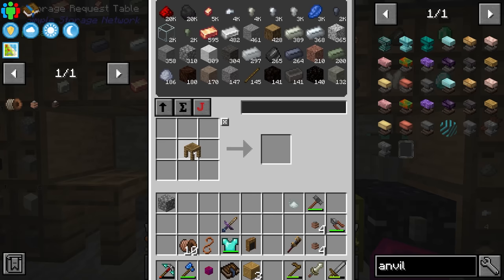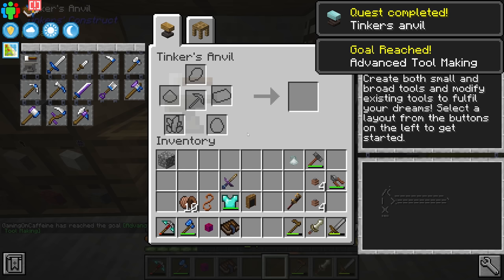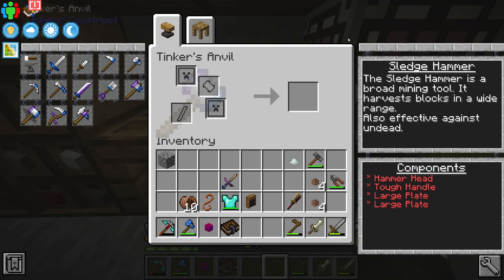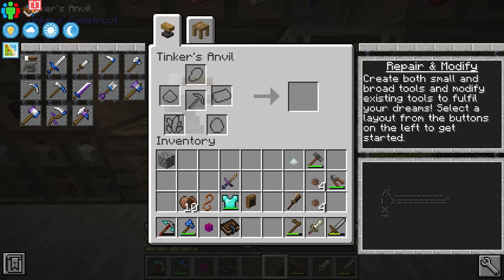Boom, boom, boom — we get a Tinker's Anvil made with brass. In here we now have many more options on the left for the type of tool we can make. Specifically the one we're after is the sledgehammer, which allows us to mine in a 3x3 area. To make it we need a hammerhead, a tough handle, and then two large plates. Before we get to making this, we need to make casts for these parts. We need a large plate, a hammerhead, and a tough rod handle.